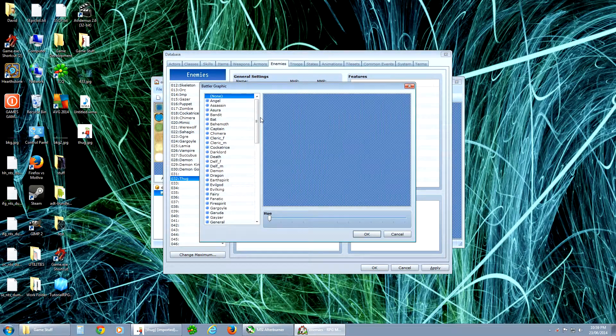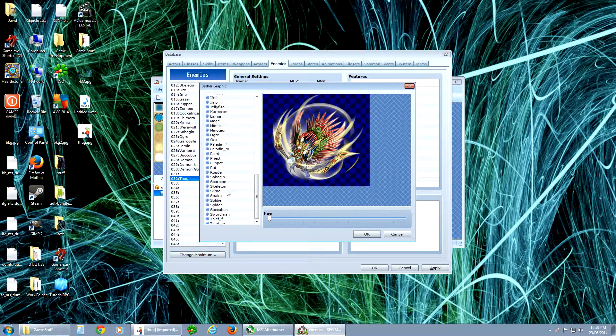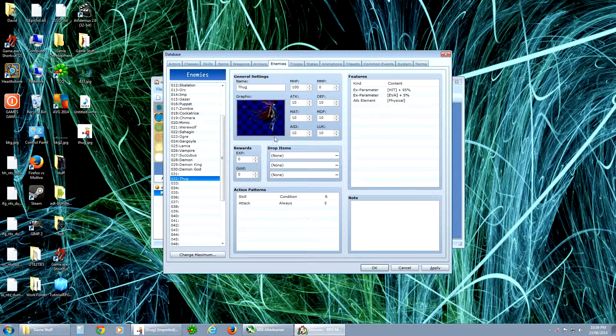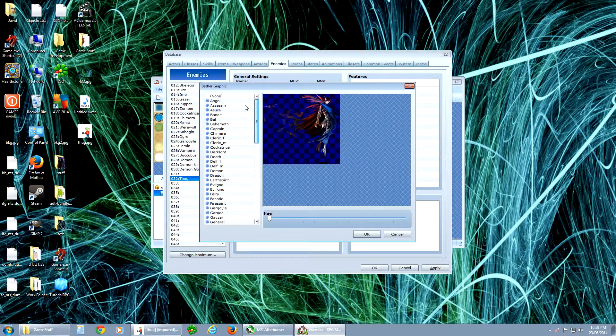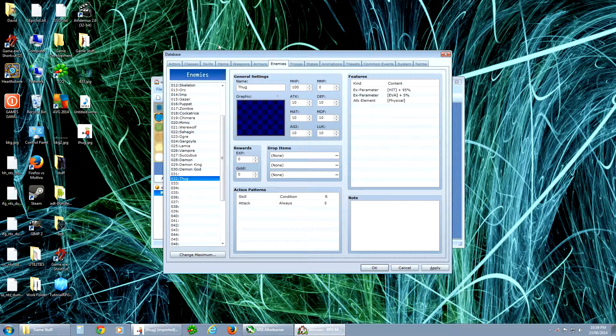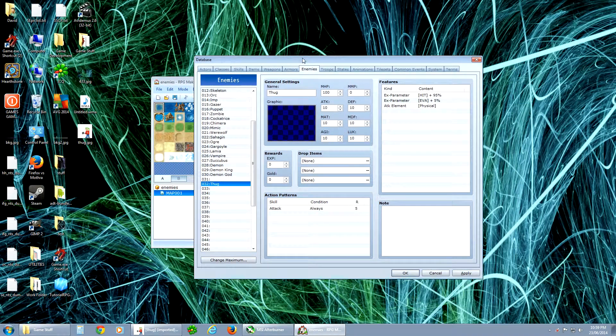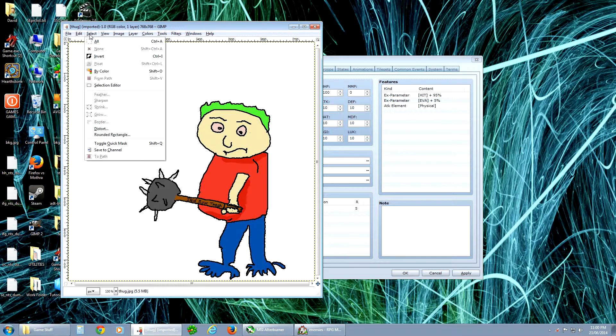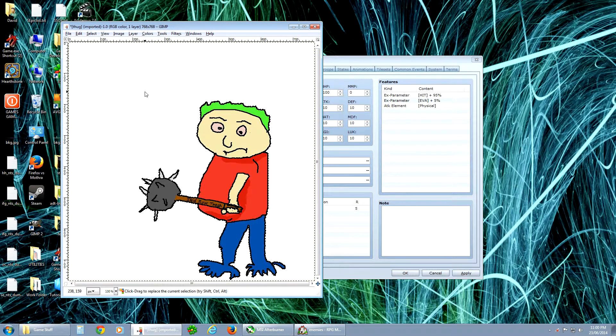If you click on graphic, you can choose one of the existing graphics already in here. But say you want your own brand new guy that you made to bring in — that's what we're gonna do. So let's set this to none for now. I have this guy here — this ugly, disgusting looking guy — and I want to bring him into the game.